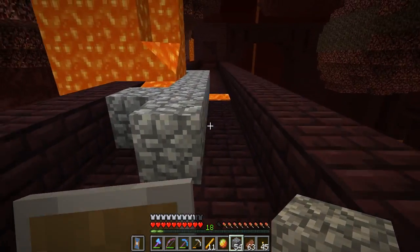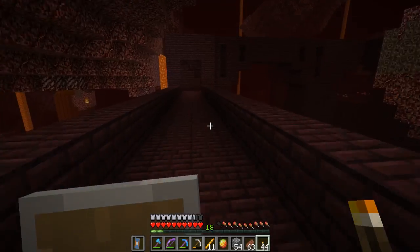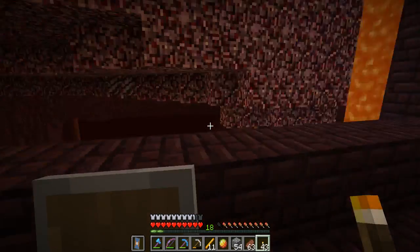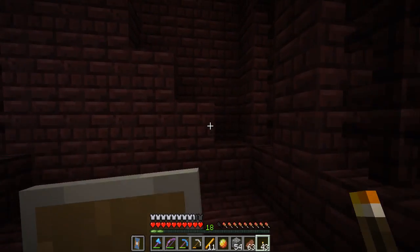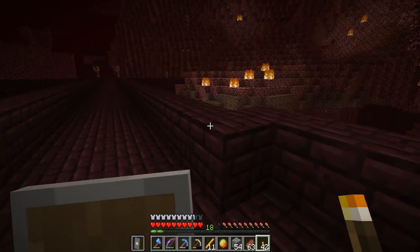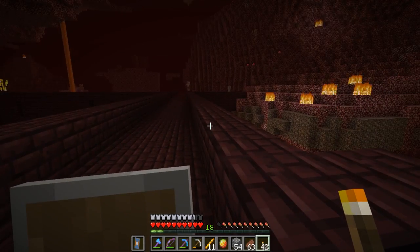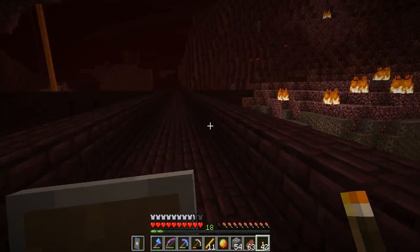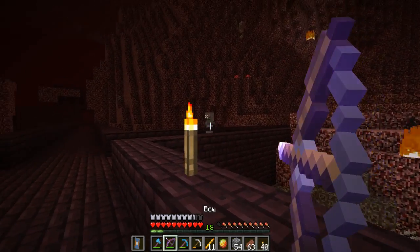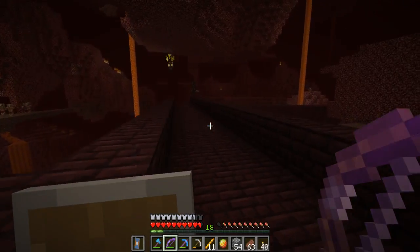Lava flows much faster in the Nether. I've been forgetting to put torches — hopefully I didn't miss too many. Another achievement is 'Return to Sender,' where you hit the projectile from those big Ghasts back at them. Oh look — whoa, you're shooting me from afar — there's a regular skeleton there too. I think that one was shooting at me as well. Let's get you — oh wow — and there's a wither skeleton!